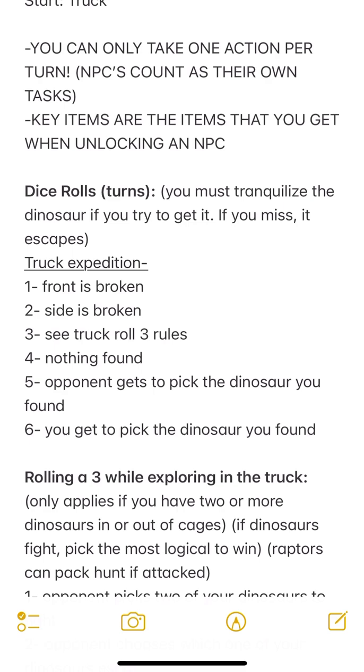The early game is going to be heavily mixed - some dinosaur darting but mainly trying to get your truck fixed. Rolling one or two means the truck is broken. Rolling a four is neutral - nothing happens. If you roll a five, your opponent or the other player gets to pick the dinosaur you found; in single player it's just a random dinosaur. If you roll a six, you get to pick the dinosaur you found - it can be anything as long as it's not a hybrid.